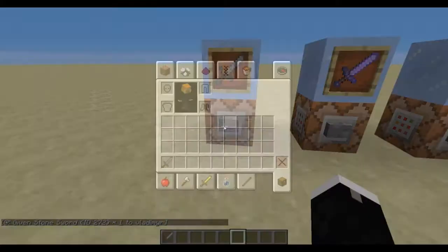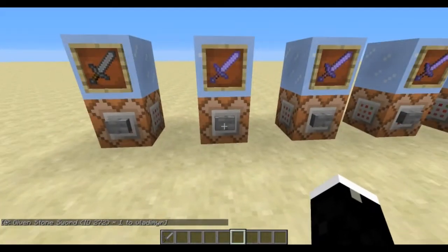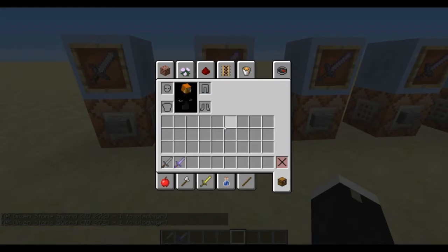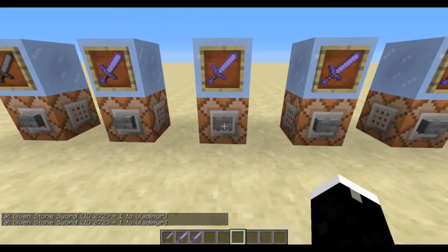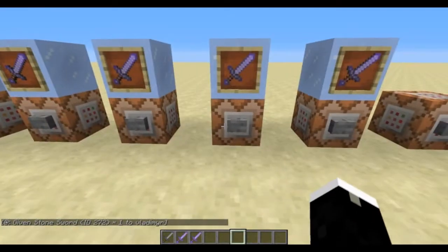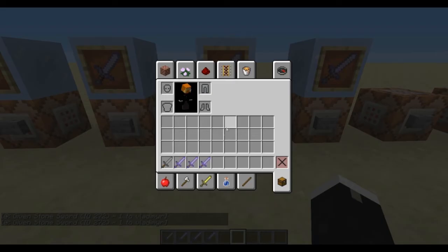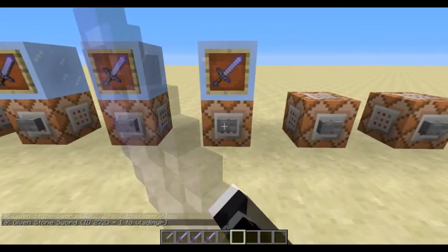You can use the slash give command to give a player an item with a custom name and custom lore. You can use the same command to give a player an enchanted item, or an enchanted item with a custom name and custom lore. You can even enchant that item with an enchant level greater than normally accessible in game, or enchant an item with a non-standard enchant.